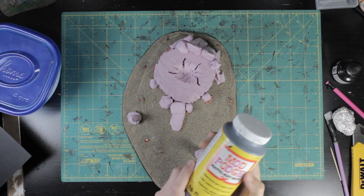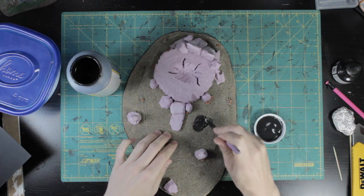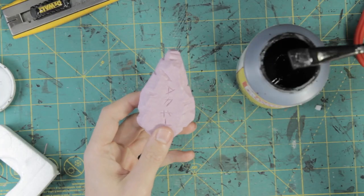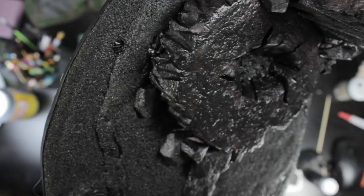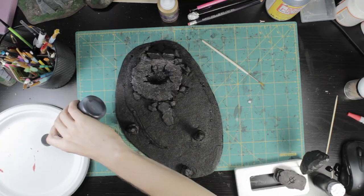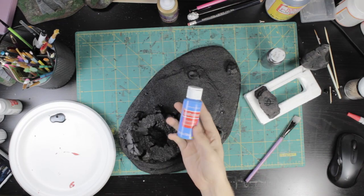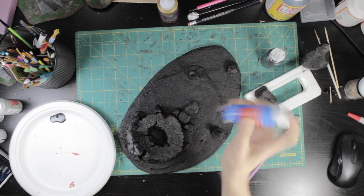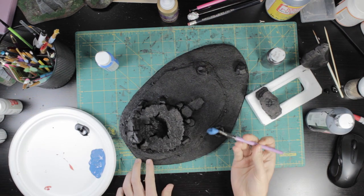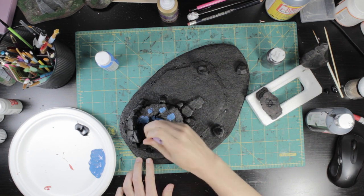Everything got a coat of Mod Podge mixed with black acrylic ink — trying something new. This seals the sand to the base and hardens the foam, which is especially useful with all of the rough, fragile edges from the large stone texture. There were a few small places in between details that my large brush couldn't reach, so I used a thin, long-bristled brush and Vallejo surface primer to get at them. I decided to go a bit wild with the stone color.